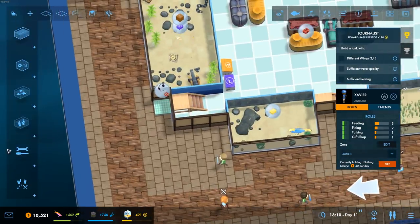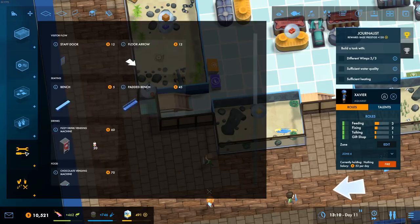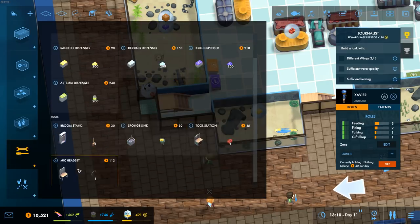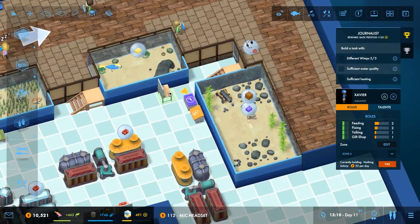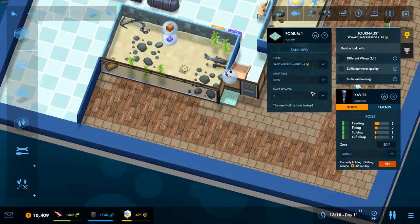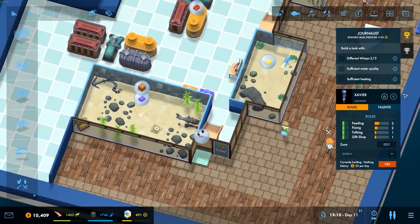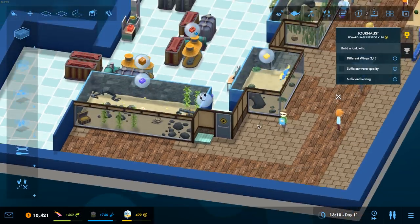We need the little headset thing — there it is. Let's get it relatively close, nearby. We'll set it to do a copper band butterfly talk, and we'll start it every day. This talk will start later today. And Xavier, you're going to be the chap who does it. Let's unpause you.